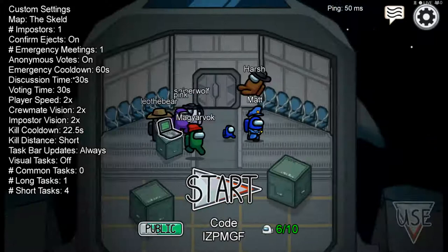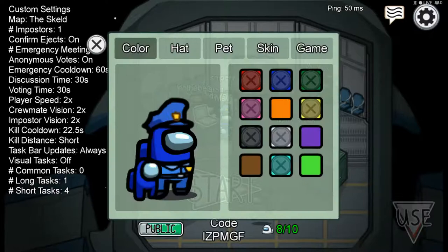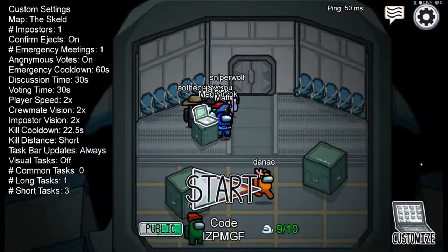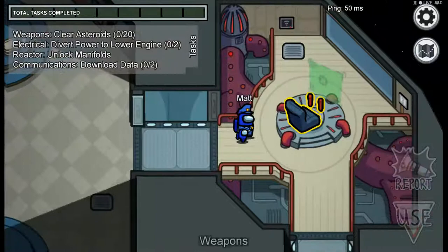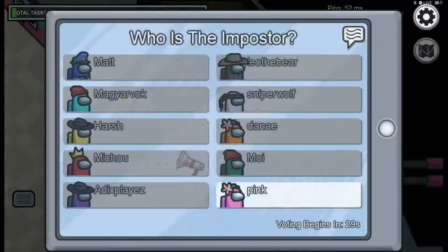Going to remove one short task in the hope crewmates can finish before getting killed. Nine people in - actually ten, even better! Why am I White? The weapons task with a mouse is really difficult.